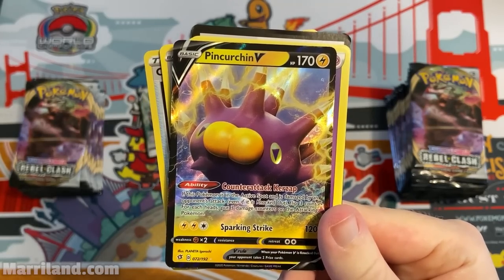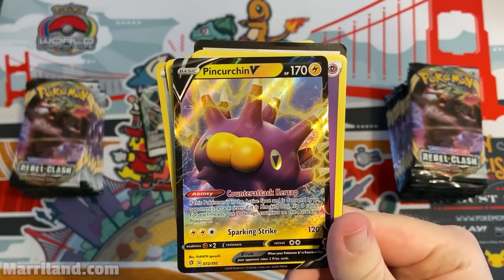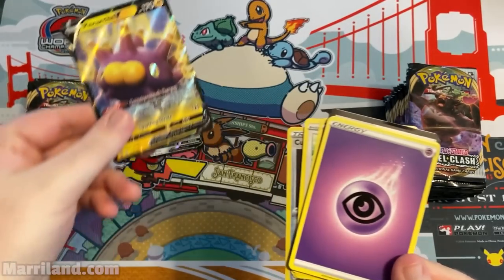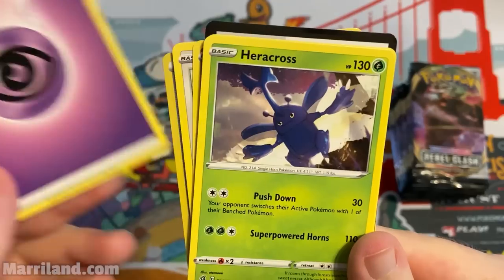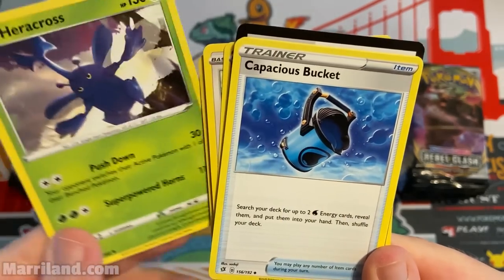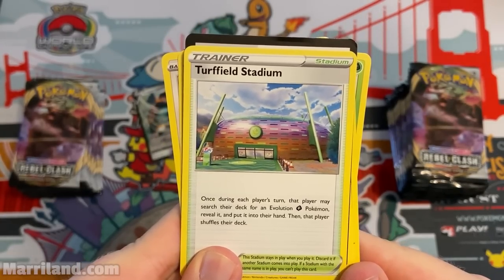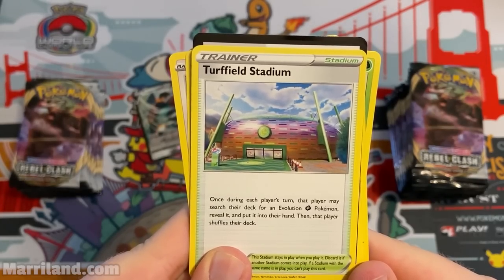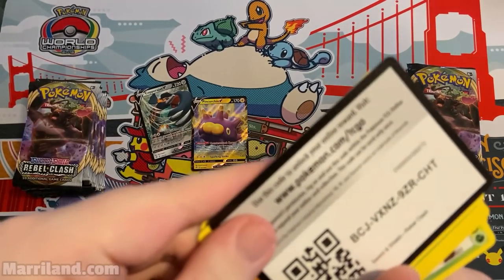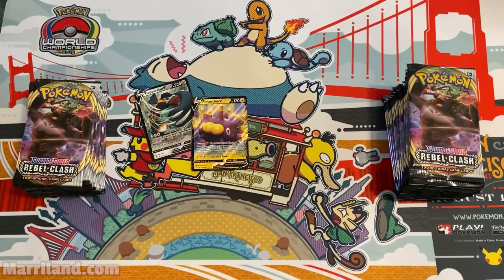Pincurchin V — Counter-Attack: Kerzap! If this Pokemon is in the active spot and is damaged by an opponent's attack, flip three coins; for each heads put three damage counters on the attacking Pokemon. And then three energy for 120. That can add up to a lot of damage — really cool, very nasty. Paracross, 110 for three, not bad. Capacious Bucket again. Turffield Stadium — once per turn a player may search their deck for an Evolution Grass Pokemon and put it into their hand.